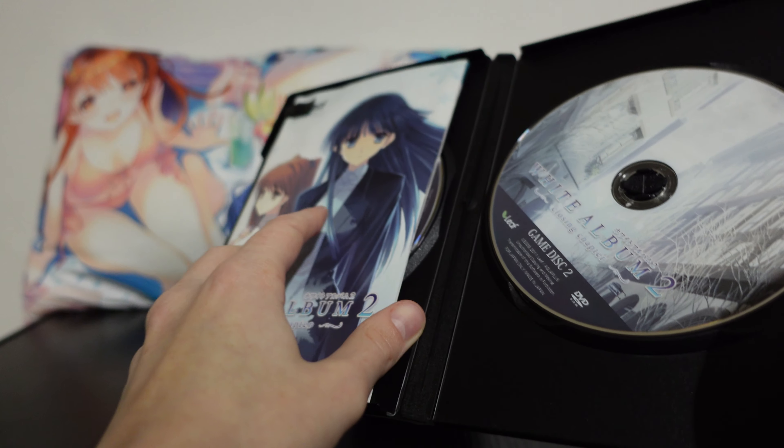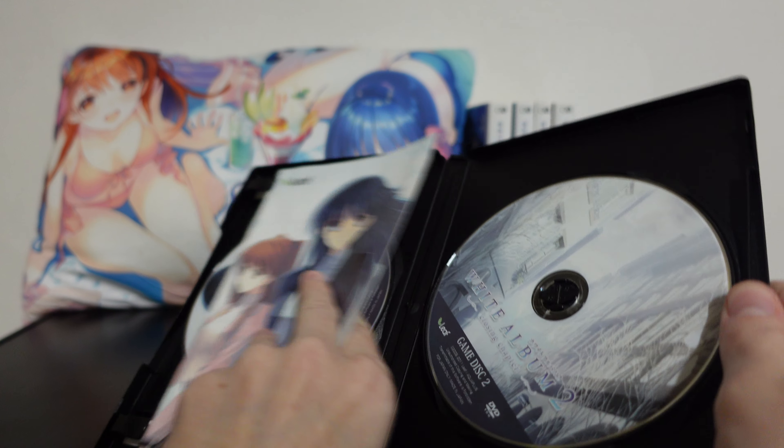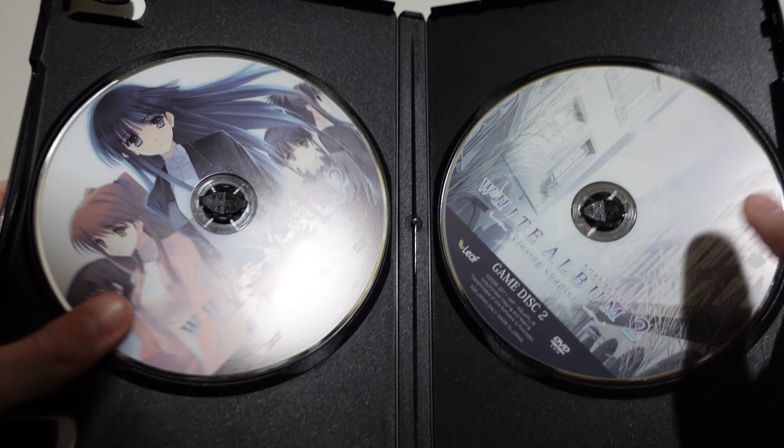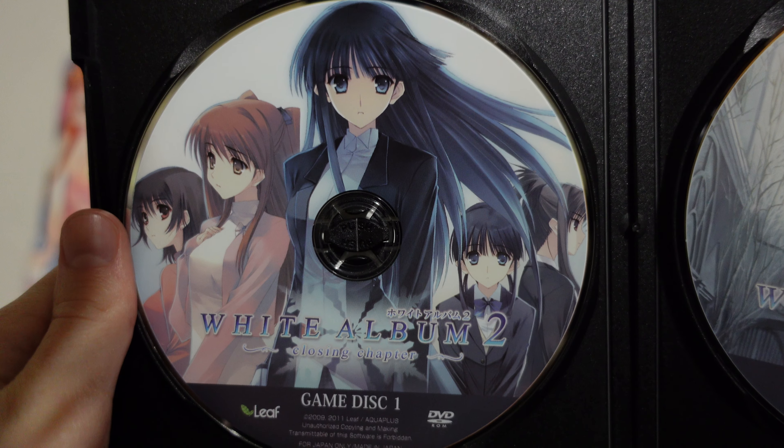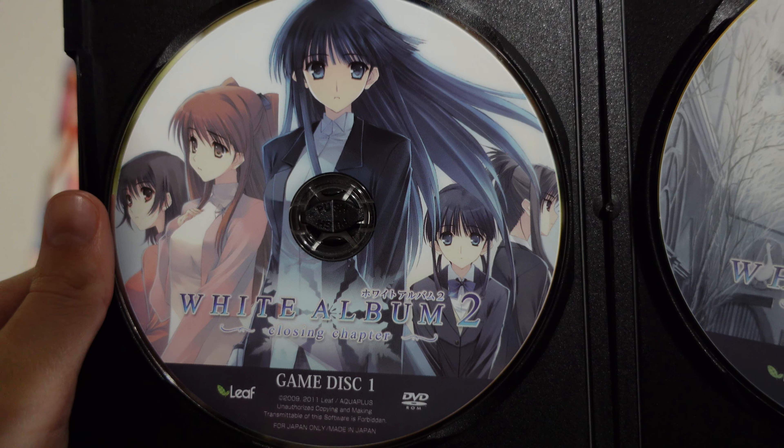Opening this up and taking out the extras first — these are what the game discs themselves look like. Really, really pretty. Game disc one is here for the Closing Chapter.